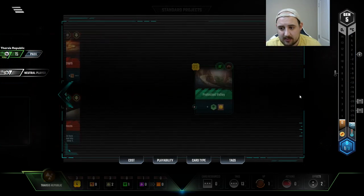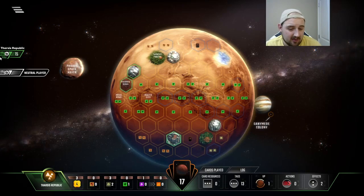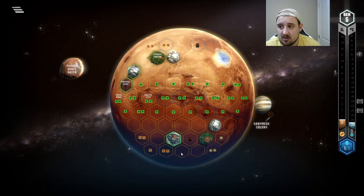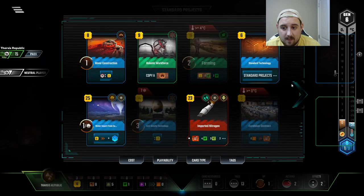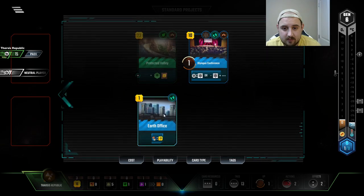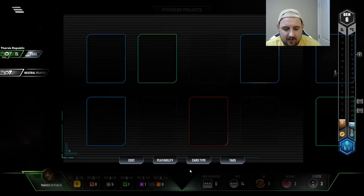One more round of only making eighteen dollars but three titanium — that's not nothing. Some good cards: Olympus Conference and Earth Office. That's a little bit on the wild side to be honest. I'm gonna grab the Earth Office. How much is — how much is nine bucks for you? Oh man, there's so much I want. That gets us another cycle.